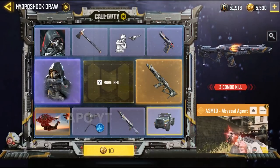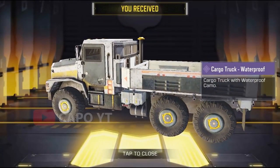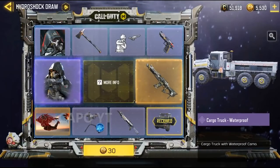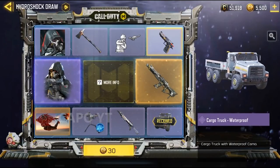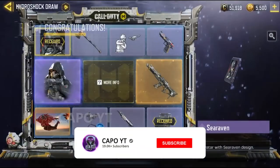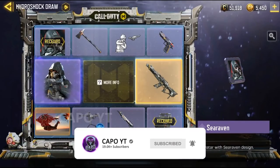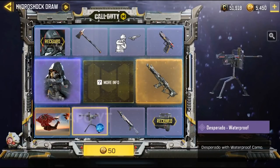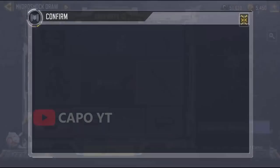For the first spin we got the cargo truck — that's what usually happens. What I want to see is if I get lucky and get the Firebreak Sea Raven early, and of course the ASM10. Second spin we got the Avatar — I really like avatars, I use it based on the character I use most. Third spin we have the Desperado, not a big fan.